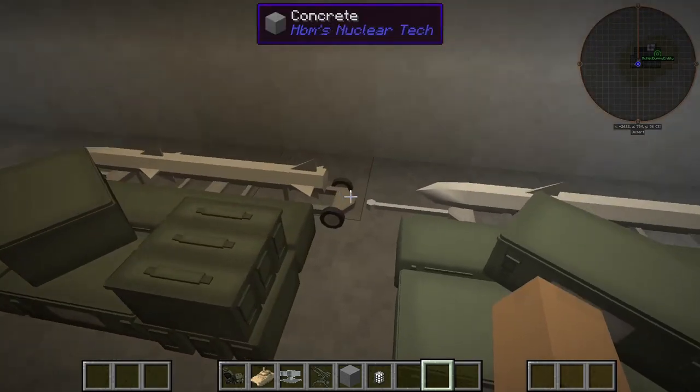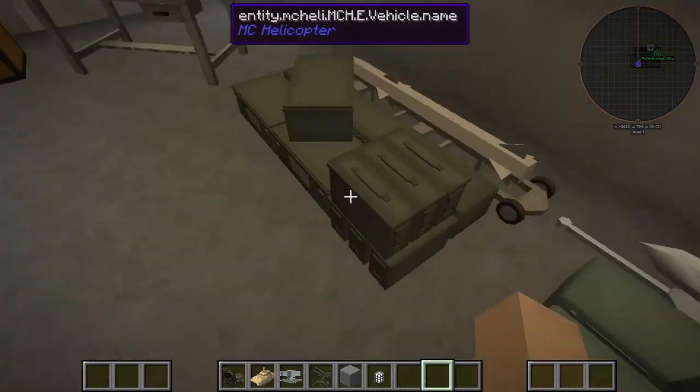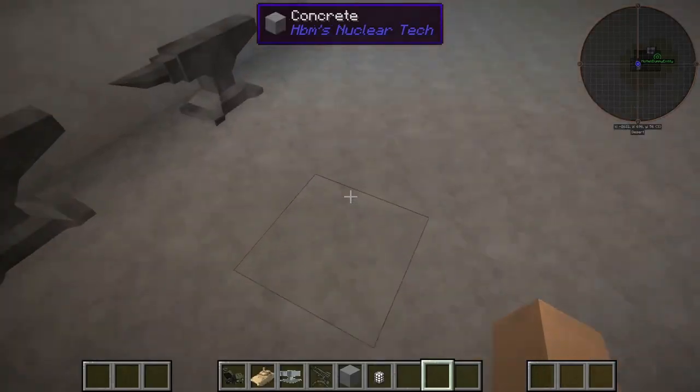It looks like we got more weapons and stuff here, like missiles. Probably ammunition and stuff. Very nice, I like that. Some anvils — the good stuff, too.